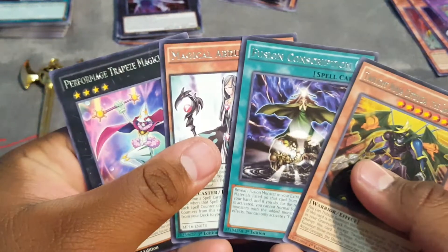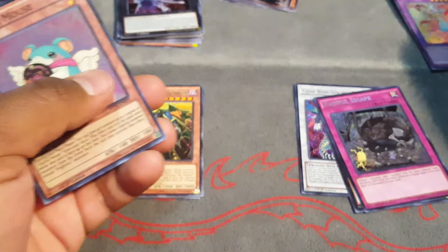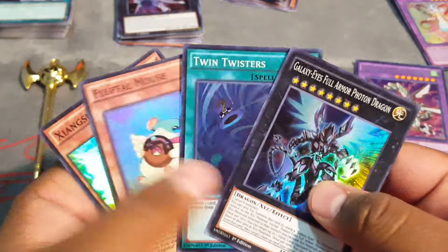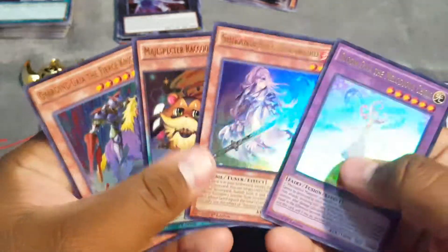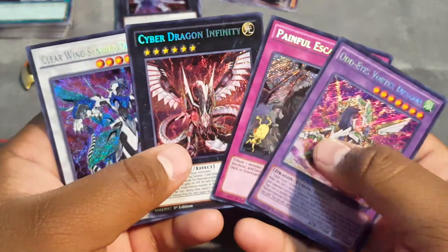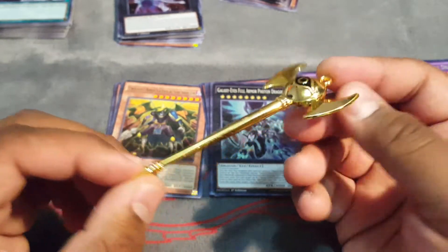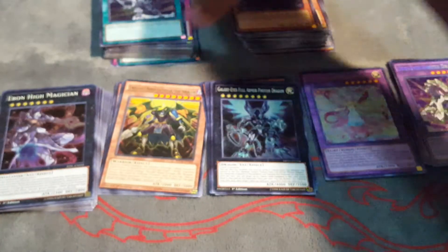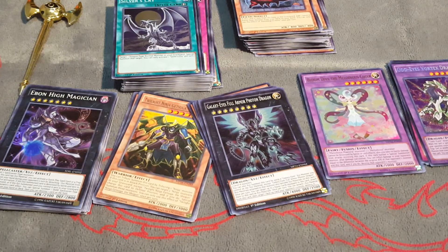Here are the rares, and the supers — Twin Twisters, Twin Twisters, pretty good. For the ultras we got a Raccoon, and for the secrets we got Infinity and Glowing, so not bad overall. And a nice little Millennium Rod here. So there you have it — this is Ellison from the Yu-Gi-Oh Savages, don't forget to please rate, comment, and subscribe.